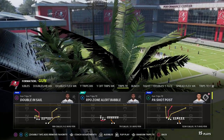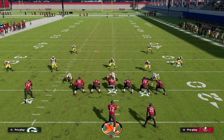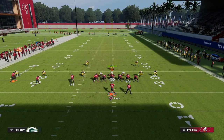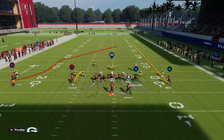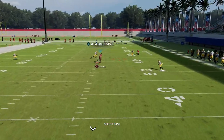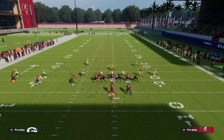We're going to talk about how to throw post routes against literally every coverage in the game and how to master post routes to the point that you can just run posts and give your opponent fits. The first play is PA Shot Post. The max protect version: motion Scotty Miller to the left — really important to motion to the left because he'll stop just outside the numbers. Then hitch your slot receiver Godwin. The streak clears out all the zones, and once the receiver crosses the middle of the field you throw an aggressive catch inside pass-lead.